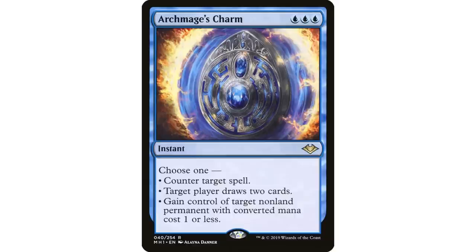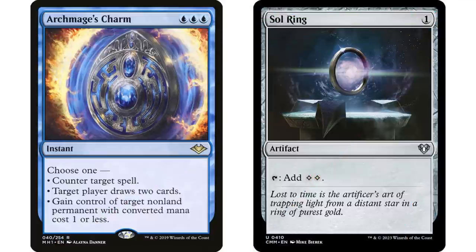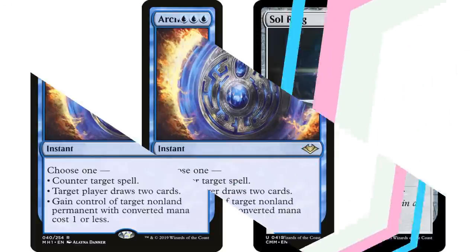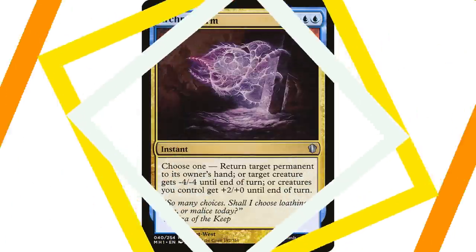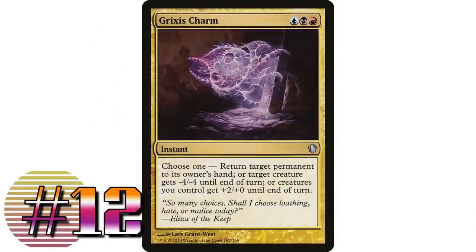Countering a spell for three mana isn't amazing, but the other modes are great. Gaining control of target non-land permanent with mana value one or less is funny — the one that gets used most, because you can steal your opponent's Sol Ring for three mana. Every Commander game likely has at least one Sol Ring. The three blue mana requirement is the main drawback outside of mono-blue decks.